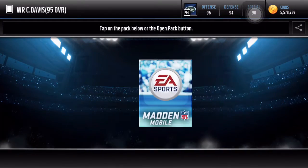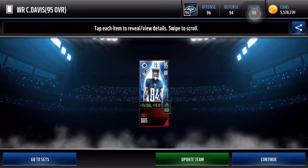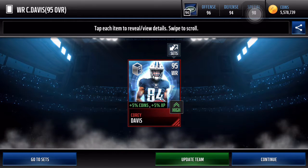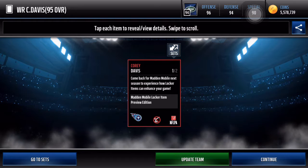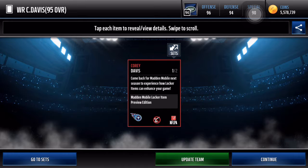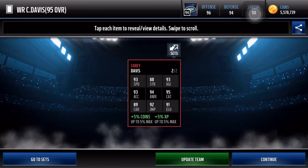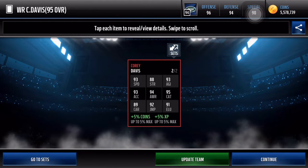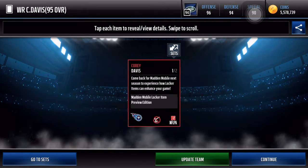So by completing about 20 to 25 passes, we get this Corey Davis. It's like a signature, non-auctionable, plus 5% coins, plus 5% XP. Come back for Madden Mobile next season to experience how locker items can enhance your game. If this is going to be the entire thing, that's just stupid. Getting these new cards at the beginning of the game will obviously be good, but if they're not auctionable there's really no point.